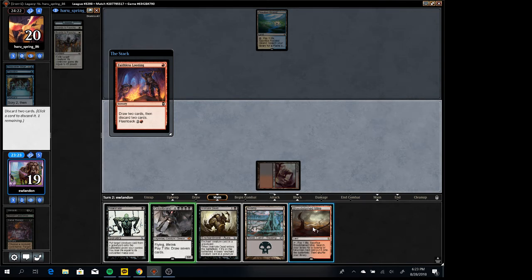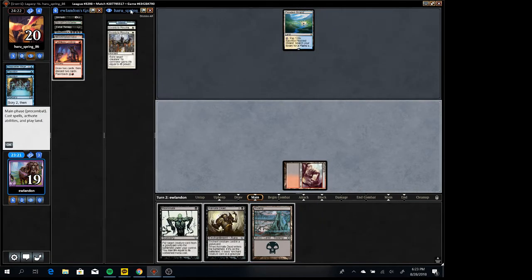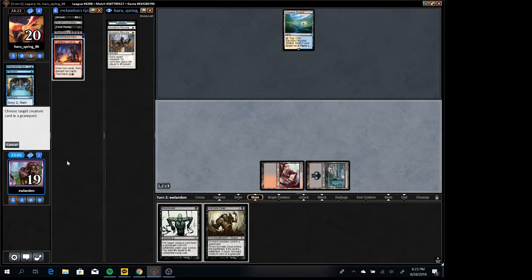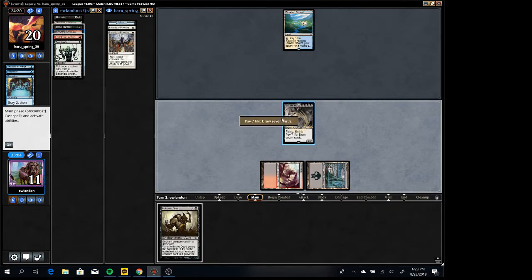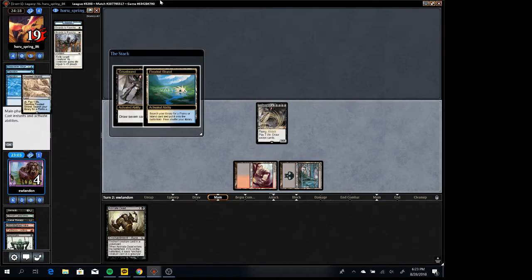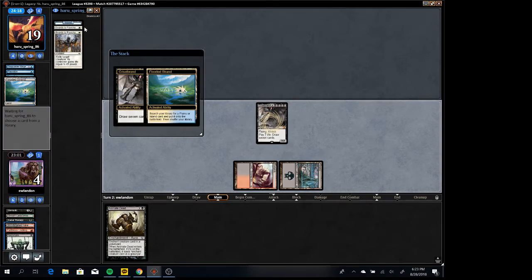Now the question is: do we reanimate and give them a draw step? They would have to draw like Force of Will plus a blue card, or Counterspell, as their two draw steps. I think drawing seven is better when we have a Reanimate to follow up with. We can sacrifice it — if they don't Swords right away we can sack it, get rid of both their Swords and have Animate Dead for later. Looks like they're not going to allow that to happen though.